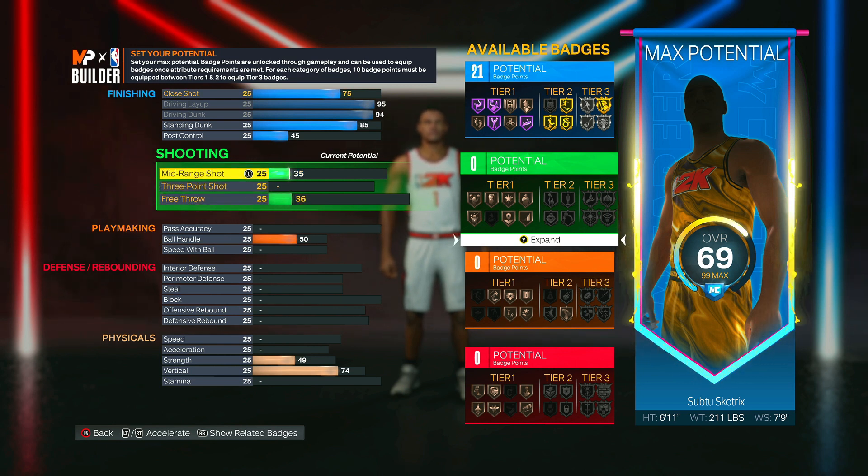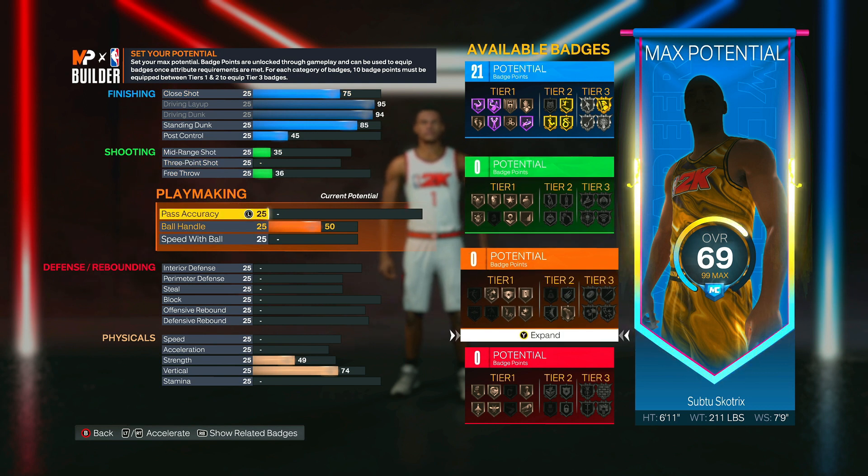For the shooting, just put the free throw up one and leave everything else. This is obviously not a shooting build, but you don't need it — you're going to be dunking on everybody. A 6-foot-11 slasher build is going to be impossible to stop; even big men, you'll just be dunking on them. This build is going to be super strong in the paint.